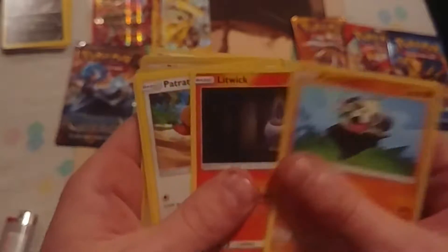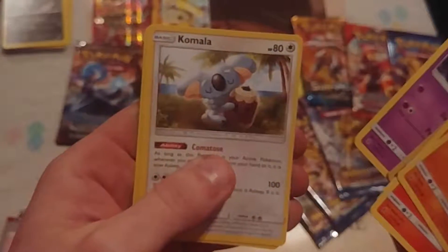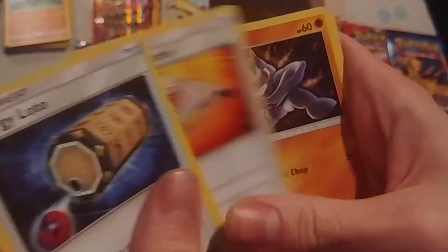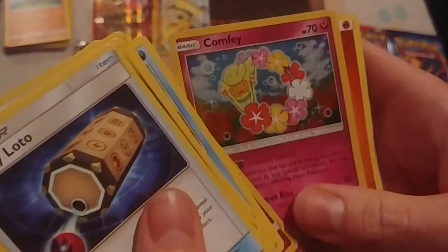We got Pancham, Litwick, Patrat, Geodude, Gligar, Slowbro reverse holo, Blissey holo, energy, Gothita, and Komala. And we got a Rescue Stretcher. This one's yours. Energy Lotto, ooh — that's cool looking. Rescue Stretcher, Wimpod, Wishiwashi — that's a bird. Woscorbot. Ooh, Comfey — got some fairy types out of there.